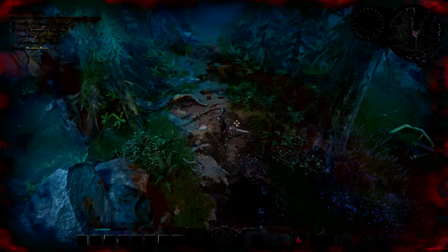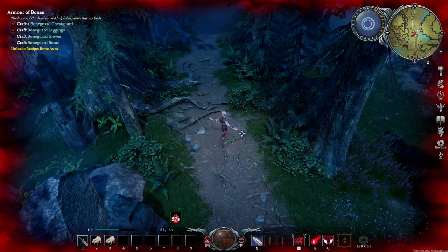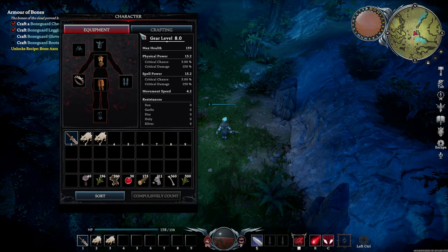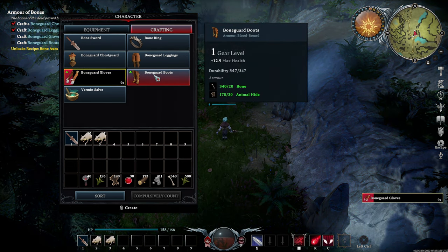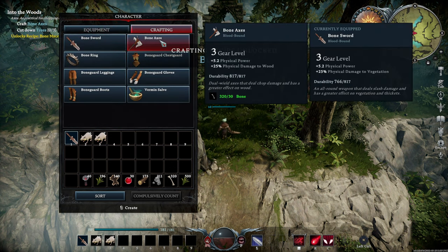If you ever need to heal yourself, just press control and click blood mend. This will consume your blood pool but will increase your health. Make sure you're out of combat while you're doing this too, or it won't work as well. Once you've acquired 60 animal hide, create the bone guard gloves and the bone guard boots. Claim the quest on the top left and craft yourself a bone axe.